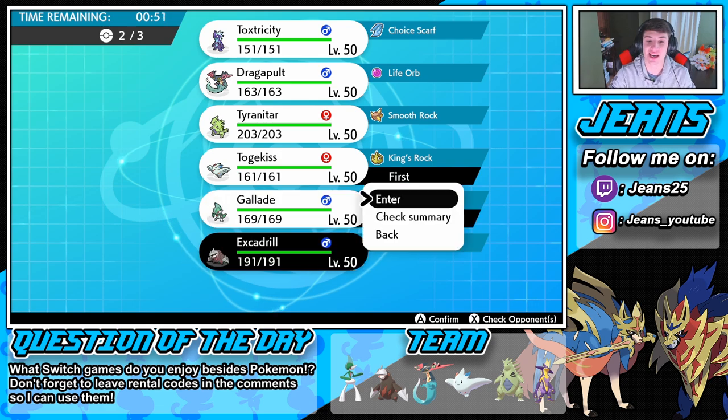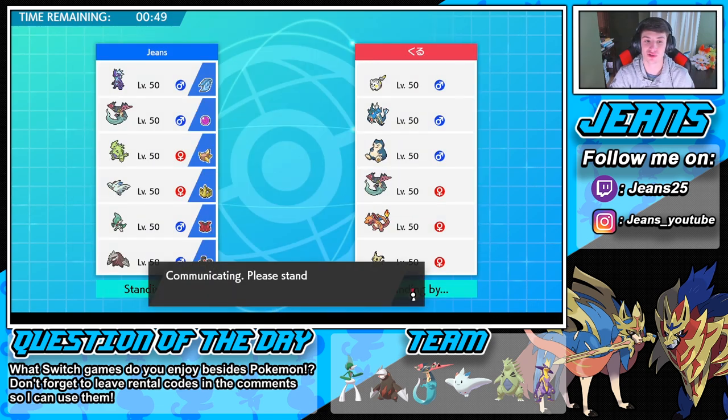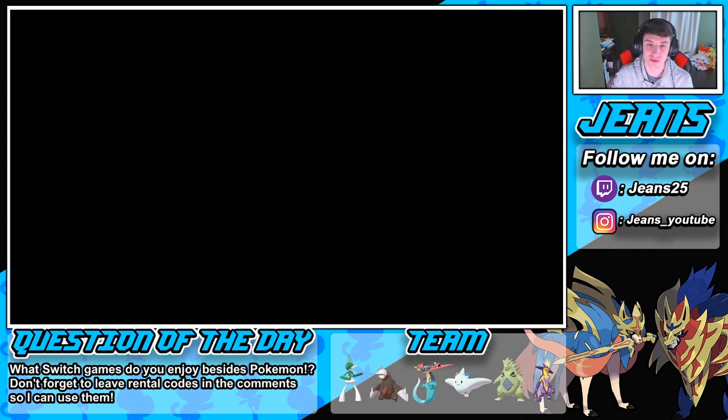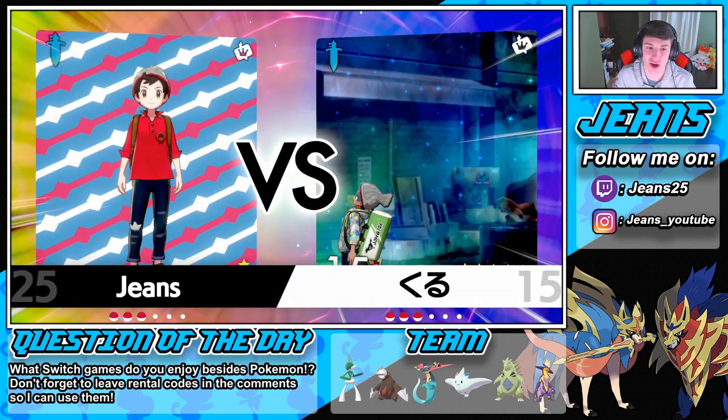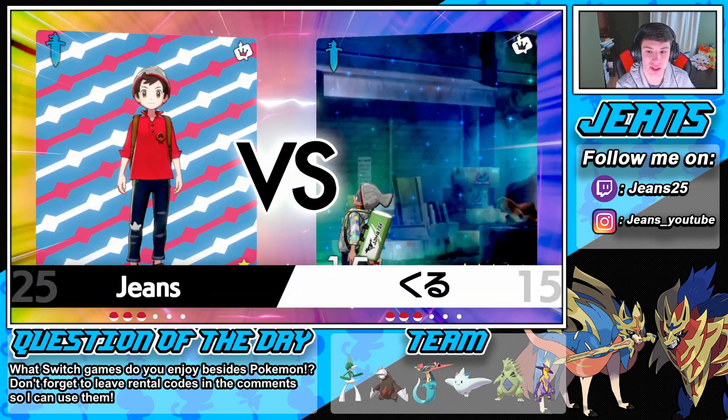Let's go Gallade and get in the Excadrill without TTar — with the Heavy Duty Boots — and get rolling from there. I feel like this could potentially do some work in the long run. We have the rock moves to take out things. Does Excadrill have rock moves? He might not, but I still think we're chilling here with this team.